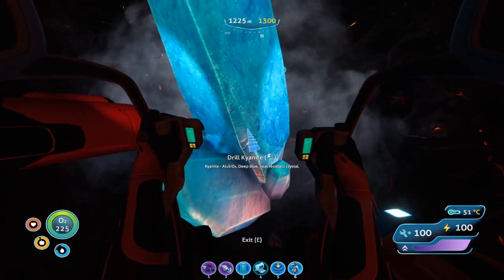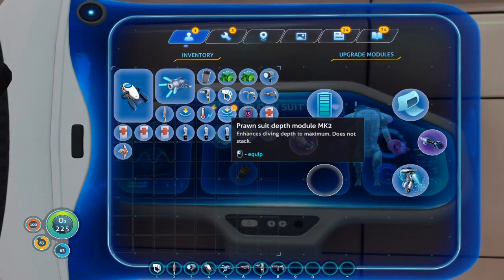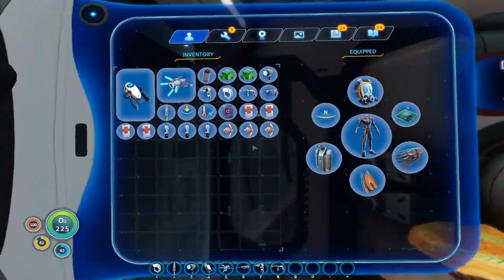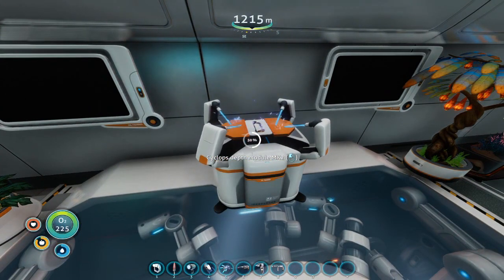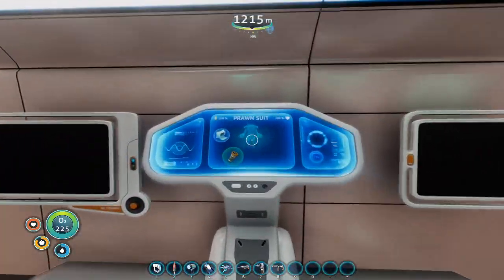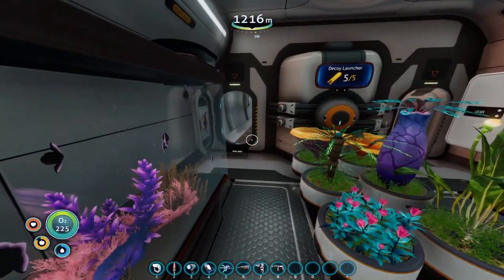We're gonna grab some kyanite. There it is. Let's go over there. We got ourselves some kyanite - we can make some pretty fun little upgrades with this. So we're back in base and now we can upgrade our depth module on our prawn suit. I also just did that for the Cyclops. I was able to make the thermal reactor module, so that is going to be awesome. Now we can upgrade this to mark 3, which is very good. Because this will allow us to take our Cyclops to the lowest depths of the game, actually. We're getting pretty close now, which is kind of crazy. To get kyanite from those nodules - I have one more. You do need some more for the rocket that you can make, but we will be grabbing more of those in a bit.